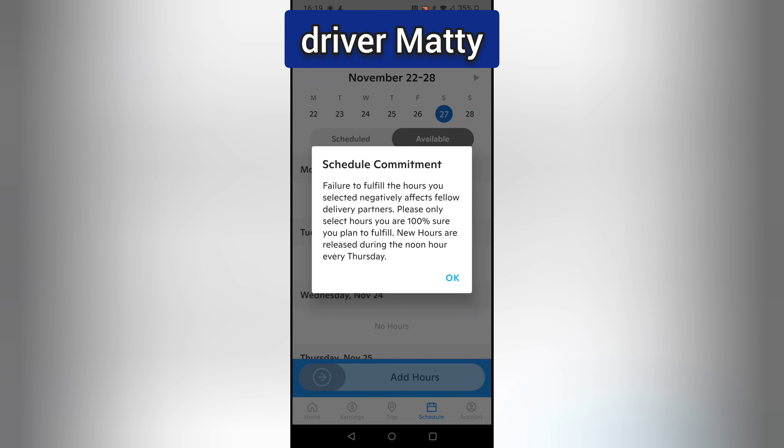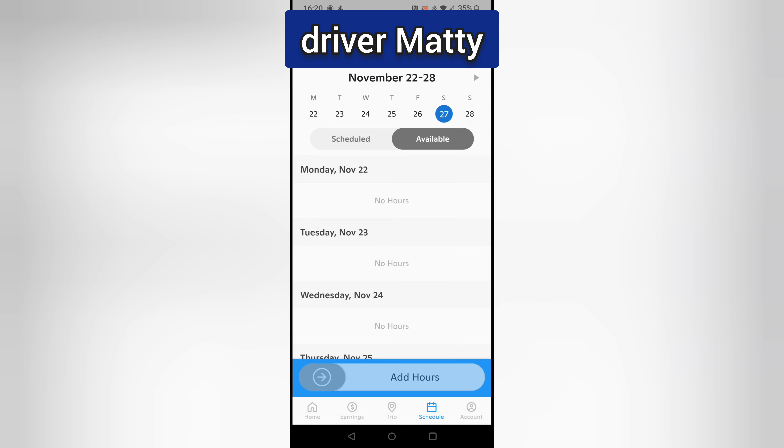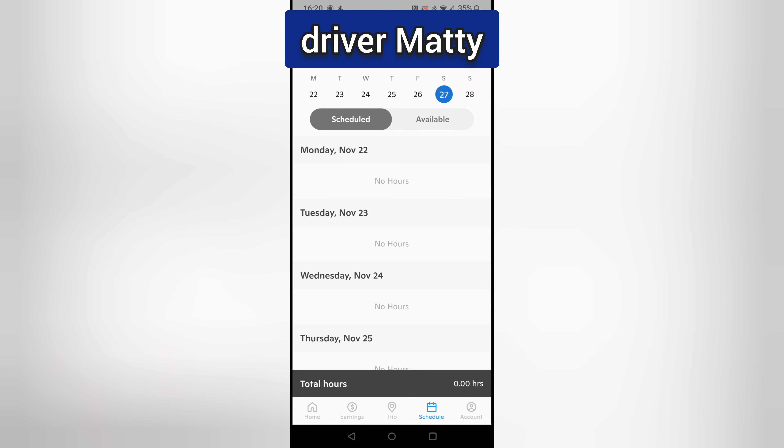It says: 'Failure to fulfill the hours you've selected negatively affects fellow delivery partners — please only select hours you're 100% sure you can fulfill. Your hours are released during the noon hour every Thursday.' But I've noticed they randomly pop up at other times too.